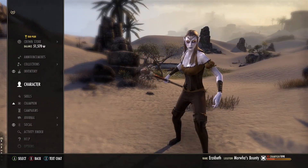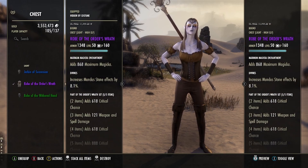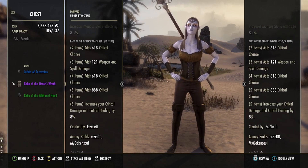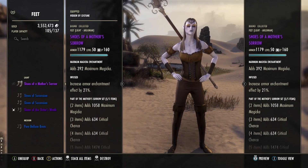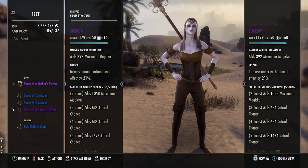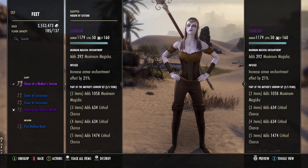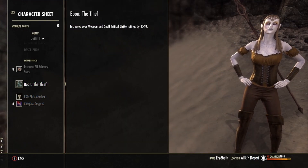I've gone with 3 armor sets and stuck with the same ones I used with Erzebeth's normal build. First, I have Order's Wrath. This is a craftable set from High Isle. It adds to critical chance and weapon and spell damage. With 5 pieces equipped, critical damage and critical healing are further increased. For my second set, I chose Mother's Sorrow. This is an Overland set that drops from Deshaan. Mother's Sorrow adds to maximum magicka and critical chance. Together, these sets allow Erzebeth to do constant and reliable critical damage, which, thanks to Critical Surge, keeps her health up. I have Erzebeth running under the Thief Mundus Stone, which increases critical strike rating.